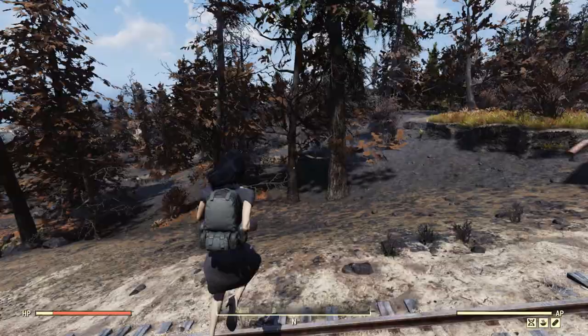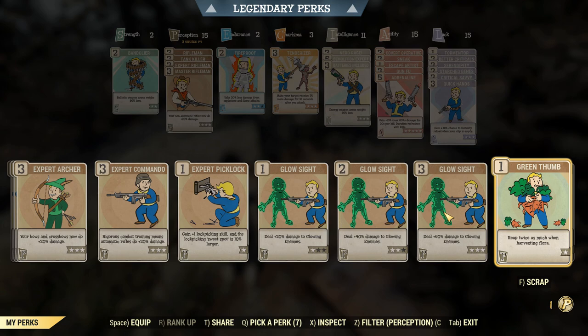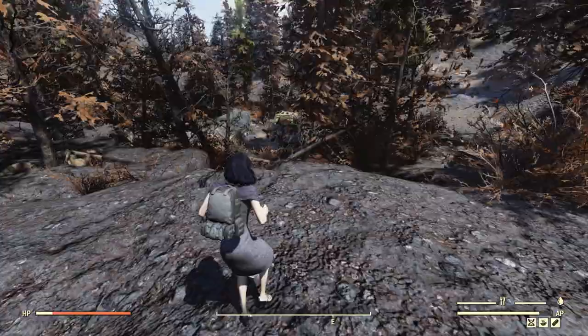Once you're here, go find some trees, because the blight is like a mushroom — it sort of glows on the trees. There's some blight right there. Before you pick it up, chuck on something like Green Thumb, and then when you harvest these off the tree, you get two.